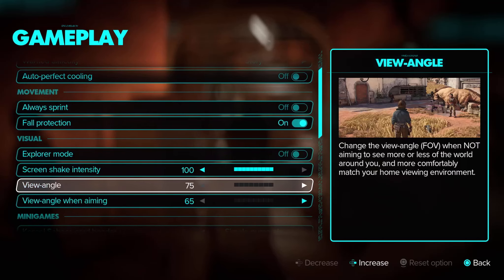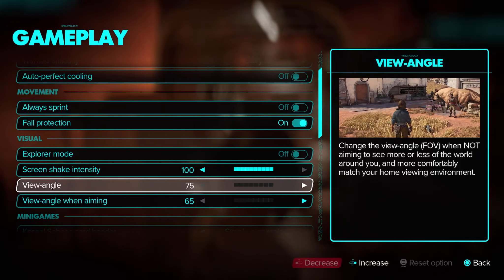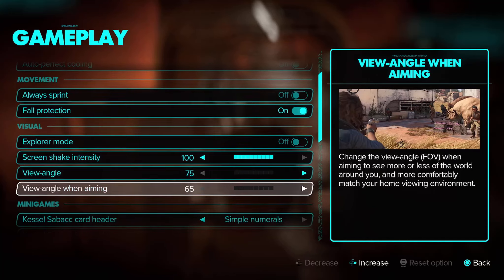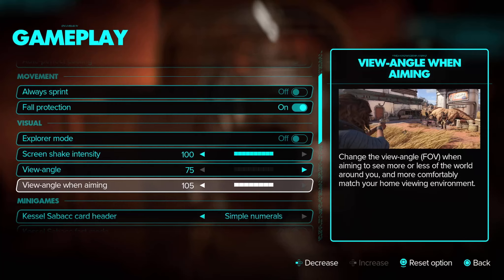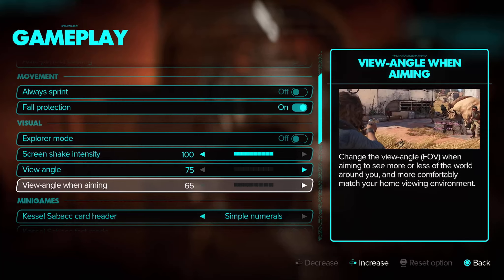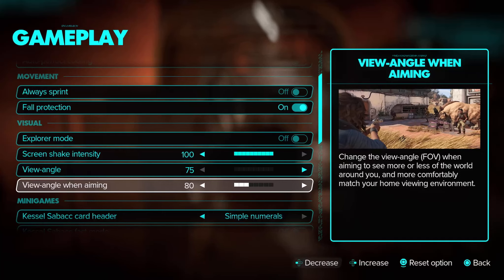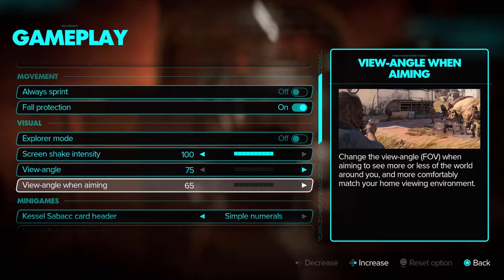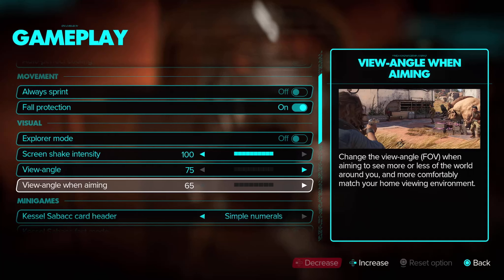Now the viewing angle is really cool because I'm into options — the more you have them, the better. I just leave it at the default. When aiming, it doesn't always quite turn the character that way, but it can in some instances. I do find it a bit jarring when you're walking along and then all of a sudden it's completely zoomed out. But you can do that.